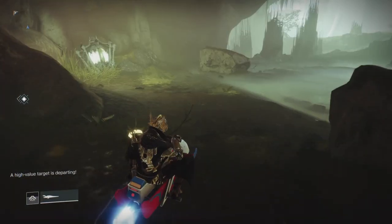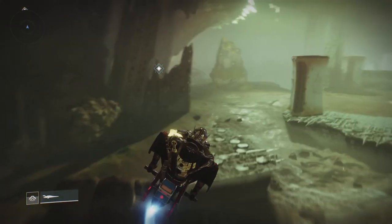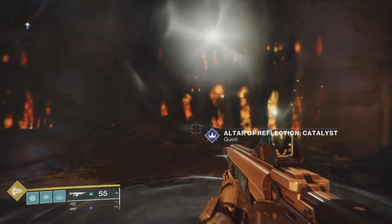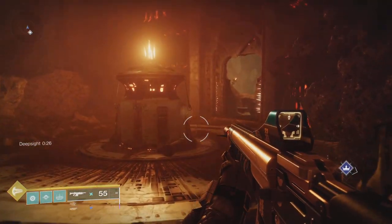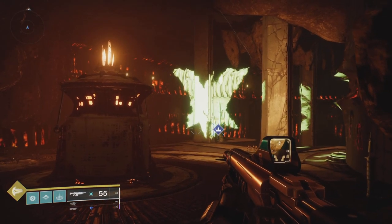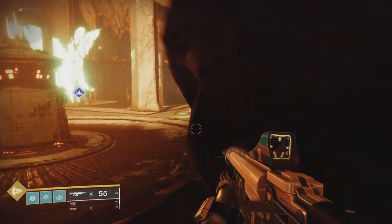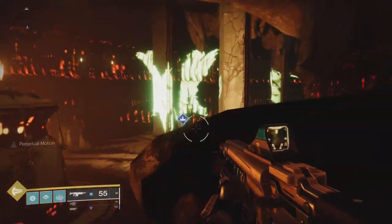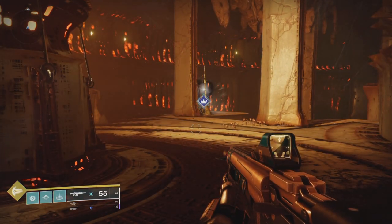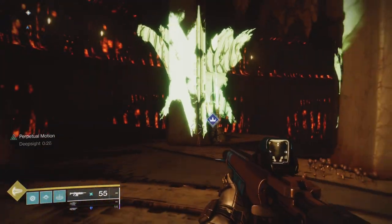Head over to Savathûn's Throne World and this location. Now here's the thing - it's a little tricky to get the next part because you're gonna use your psychic abilities to start the quest. We need to line up a picture, and that picture is going to be of the Witch Queen. I'm doing it right now - I thought I had it done, but nope. I had to repeat this process quite a few times - three times to be exact - before it lined up. Time ran out, so head back to the altar and pop it once again.